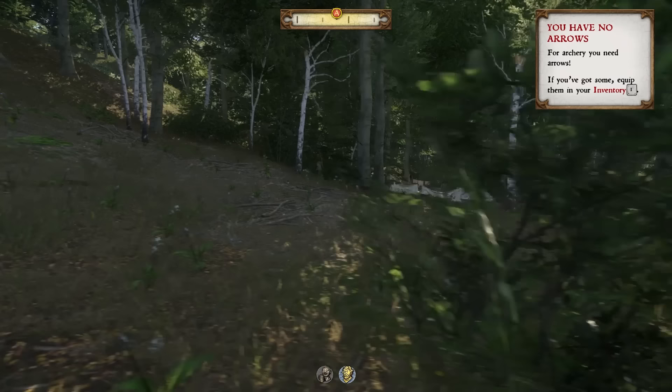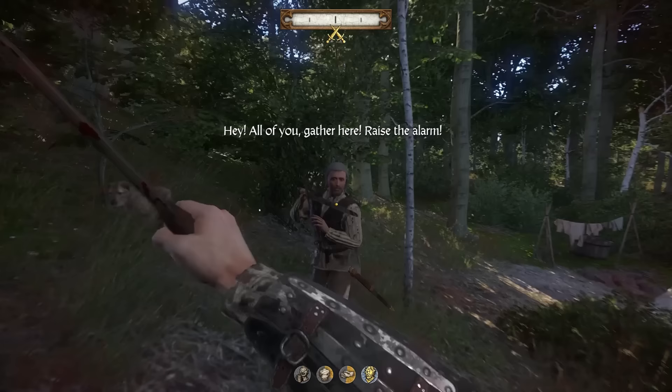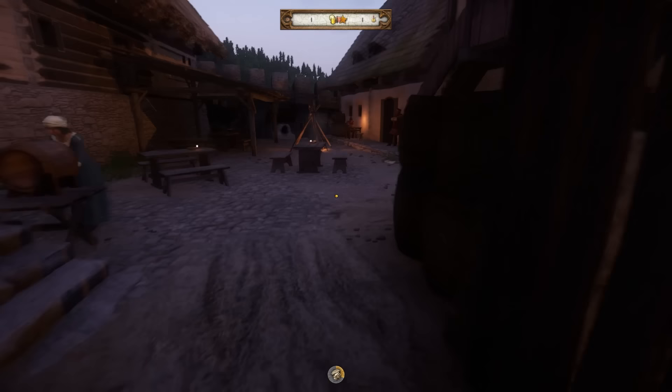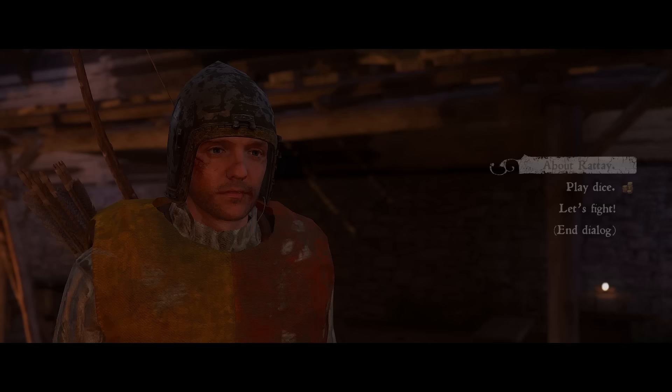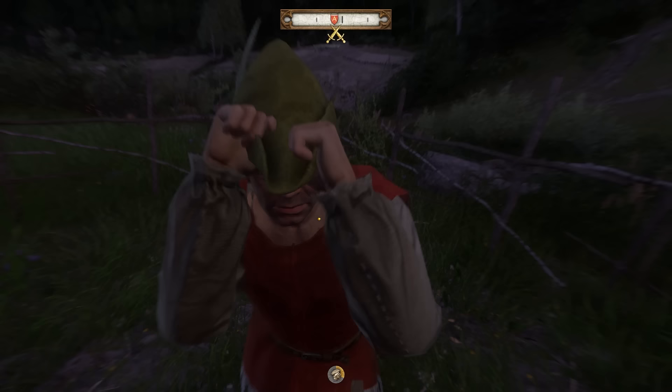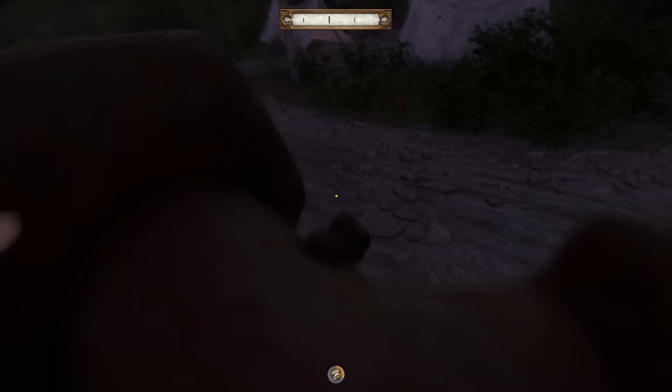I then locate the next camp and find out pretty quickly that these fuckers have a dog — literally my worst nightmare. These things are ass to kill, especially with a group of 4 guys trying to gangbang you while you're stuck staring at the ground. No matter, I eventually kill them, take their ears and make my way back to Rattai. At this point I'm pissed and ready to take my anger out on someone. Then, of all people, Milan walks past me looking smug as always. I challenge him again and pummel his ass into the grass — barely any Groschen, but the satisfaction was worth it. I saddled up and rode off to Talmberg since that's where the next set of quests would take me.